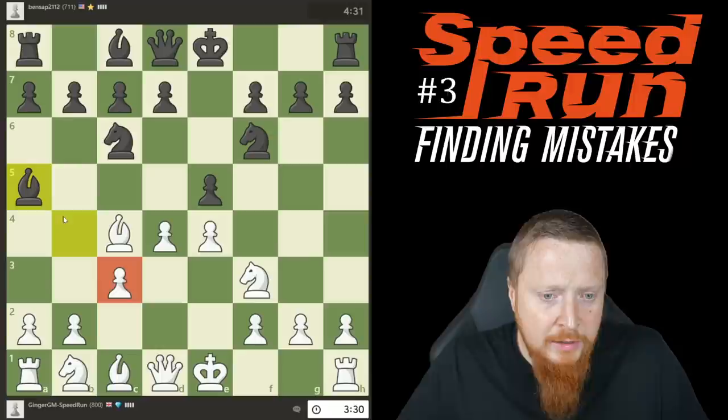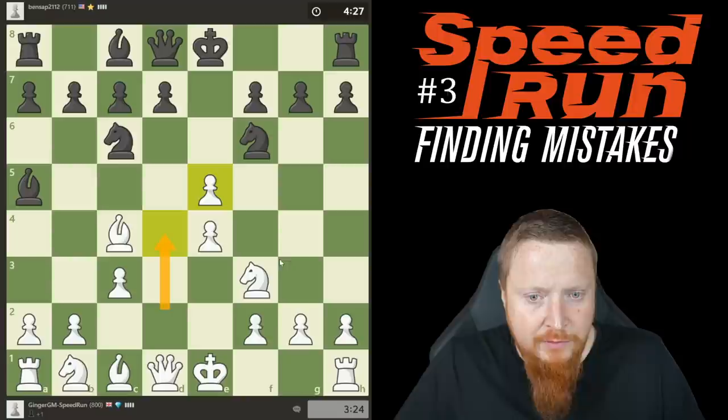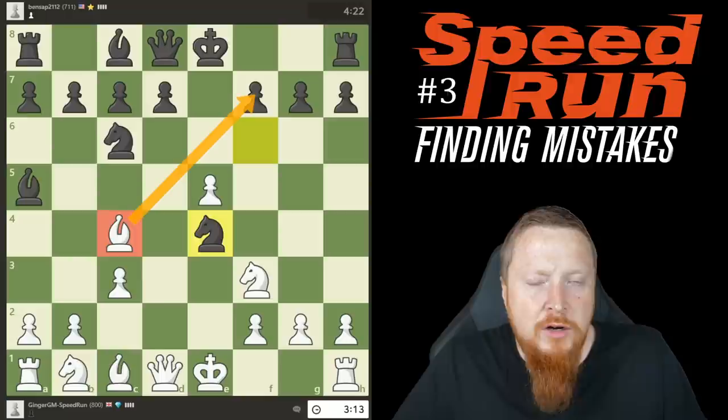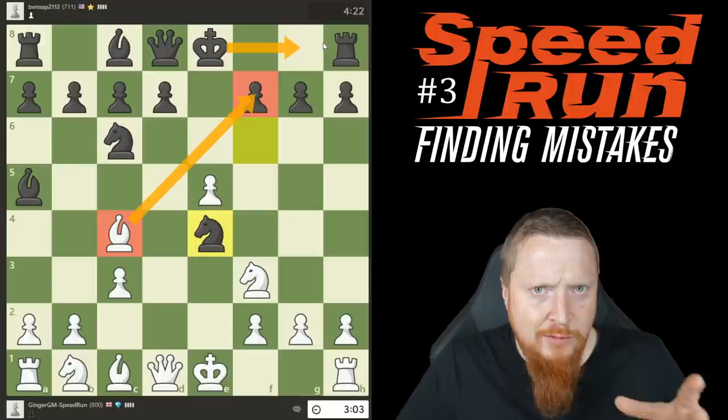After d4, my opponent really needed to react in the center of the board. Because he didn't and played this loose check, he's going to be in a lot of trouble. A typical thing to look for in the Italian — with a bishop on c4 — is threats against f7. At this rating boundary, when black hasn't castled, this happens a lot. Look for things to do against f7.